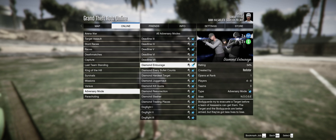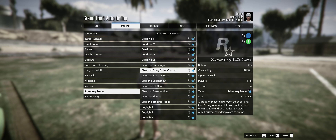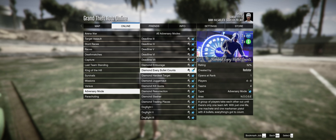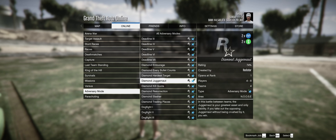In terms of Double Money this week, we have all the adversary modes in the Diamond Casino area — the Diamond Entourage, Diamond Every Ball It Counts, and so on and so forth. These are some pretty fun adversary modes, though they have been running Double Money and Double RP on these for quite some time, so I am a little bit bored of them.